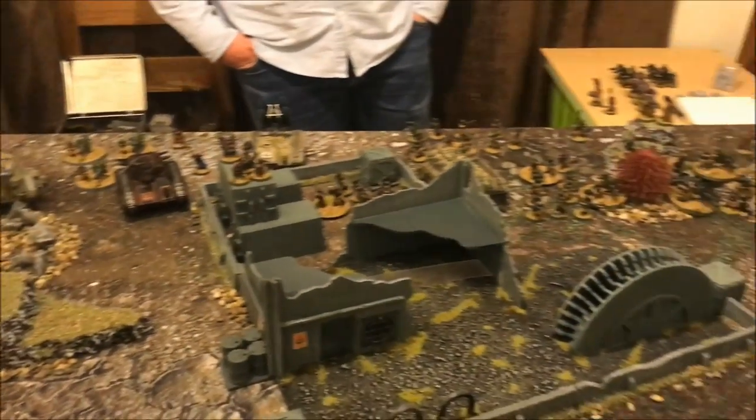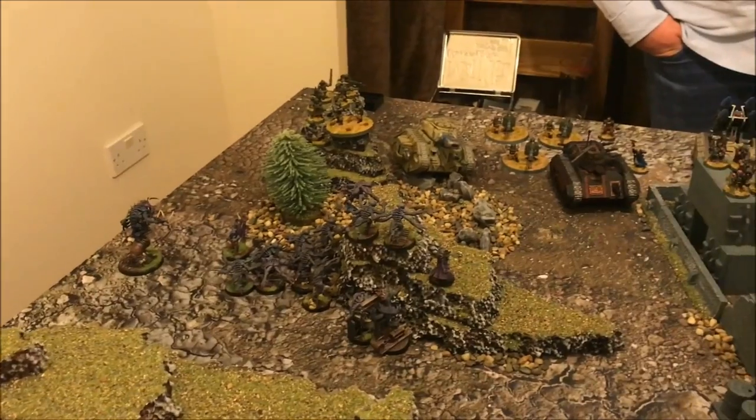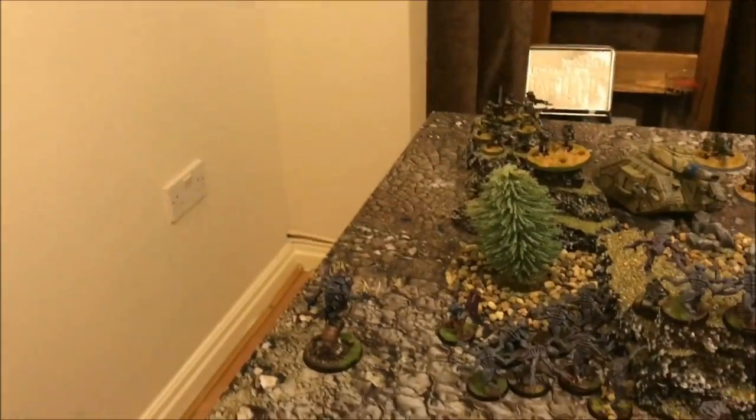I've used a command point during deployment to allow two dice to be rolled for the Patriarch's placement, to make sure it's quite close to the enemy. Still rolled rubbish, but at least he's nine inches away with a tree to go through.